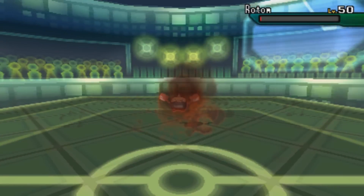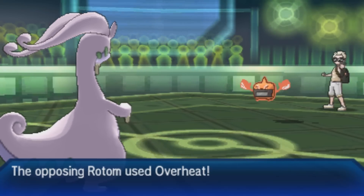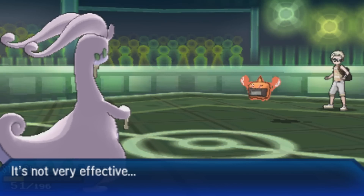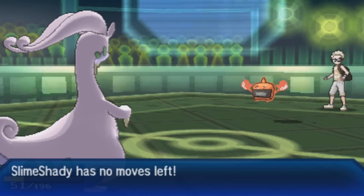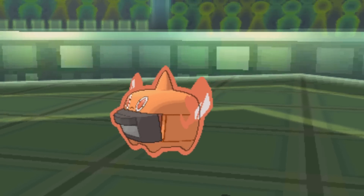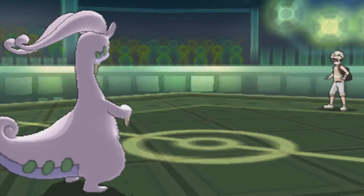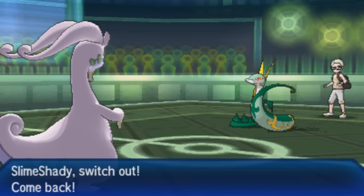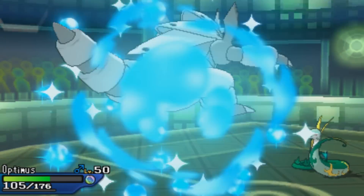Now Rotom is wearing my Assault Vest and the next Draco Meteor leaves it on one HP. Pretty annoying. He goes for Overheat which doesn't do too much, and I realize I've actually used up all my Draco Meteor PP. I have to go for Struggle — this might be the first time in a Wi-Fi battle I've killed something with Struggle. I don't quite knock myself out from recoil, surviving on two HP.